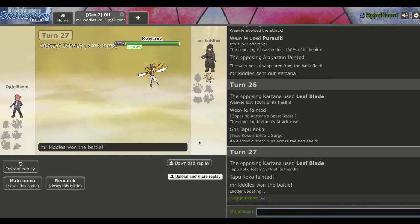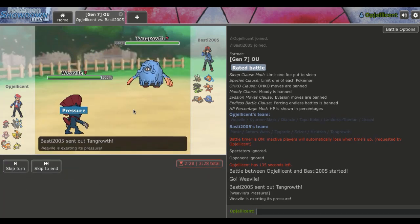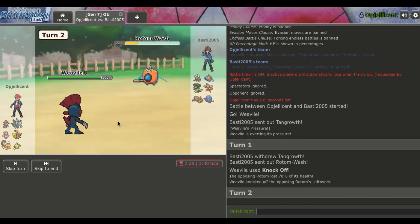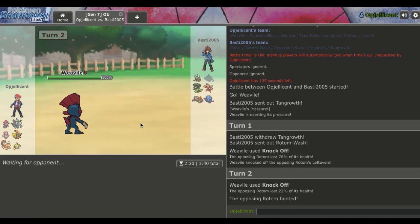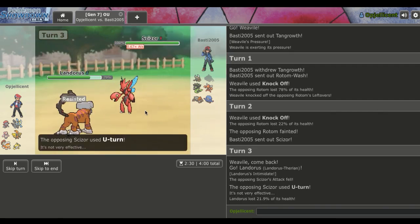Super close battle right there. I probably should have preserved my Lando - I don't know why I switched it in on Kartana the first time. Could have kept it healthy and brought it out to get the Intimidate off. But it was a close battle. Alright, we got our second battle right here. This guy does not have a Dark resist and I'm assuming that Mega is Pinsir, so Scizor doesn't want to take these hits either. I'm gonna lead off with Weavile and see if we can catch something like Tangrowth.